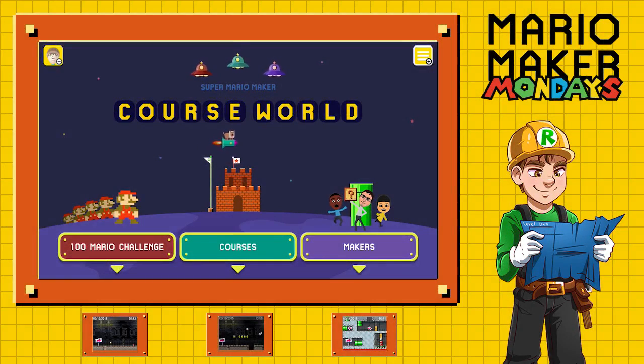Look at this serene picture. So quiet, peaceful, tranquil. Does it really fit for Halloween week? I'm sure we'll find a way to make it fit. What's up guys? Rupdad here, and you know what today is — it's Monday, which means Mario Maker Monday is here.